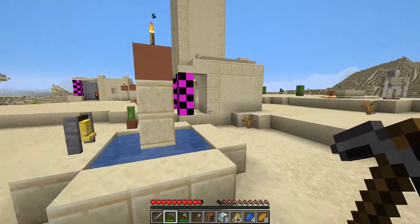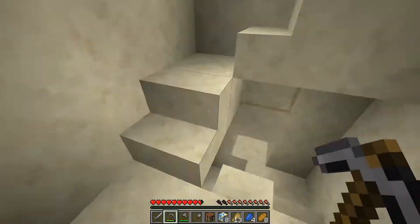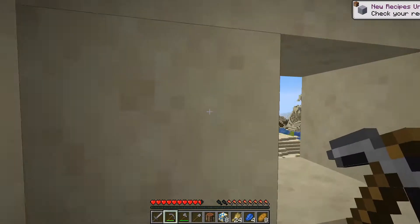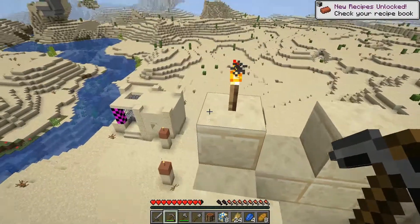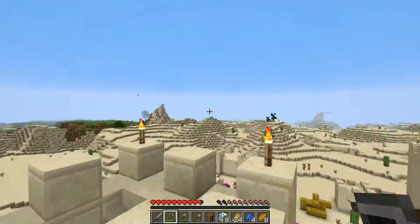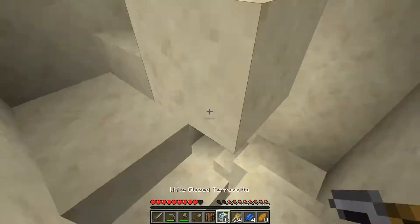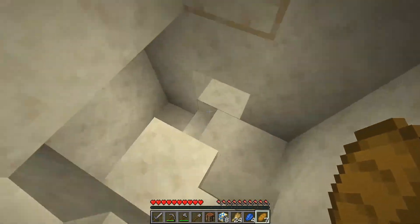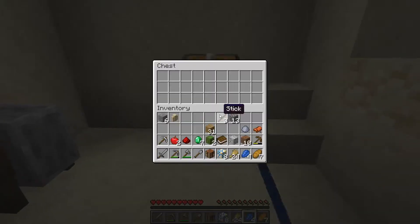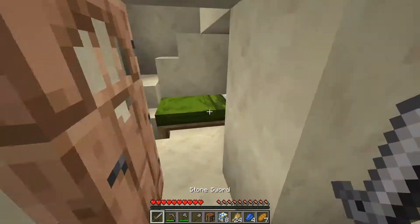There's another one of these towers right here. Inside: emerald, wheat, clay — and 24 wheat, that's good. We see a savannah biome over there, a forest over here, and this side is all desert. We're not far from other biomes. I think we're going to be setting up right here — I just need to find a bed. There was a bed right here — I'll take it.